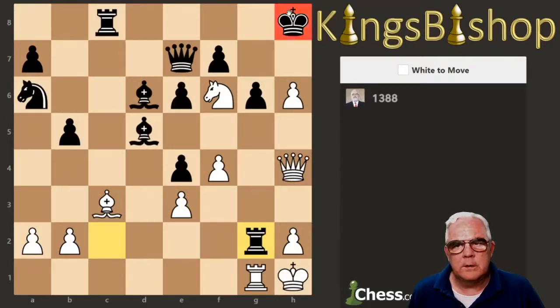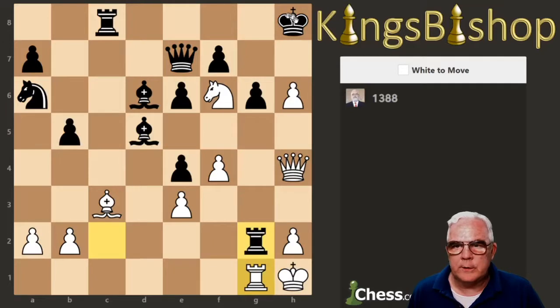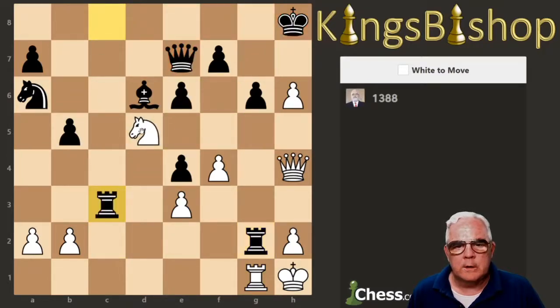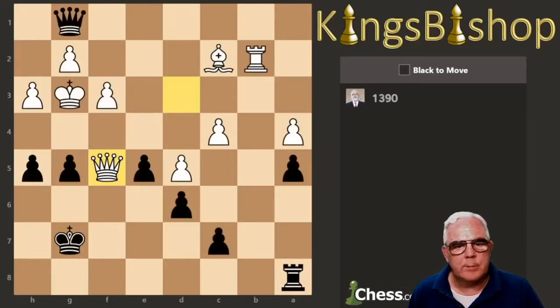King, Queen. Undefended, undefended, undefended, undefended, undefended — could be captured by our King or our Rook. Notice though, there's a discovery here, and then a super attack on the Queen after Knight takes Bishop — check, Rook takes Bishop, and then we just win the Queen with our Knight. And if the Bishop takes, we take with our Queen. Bada bing bada boom.